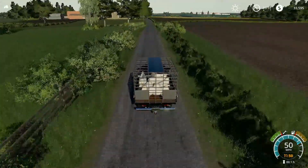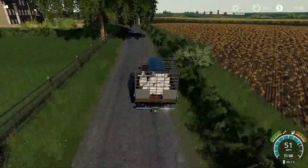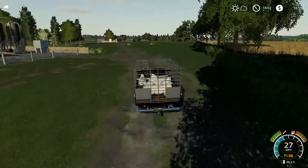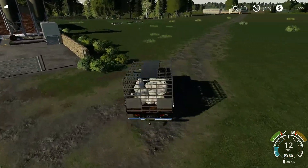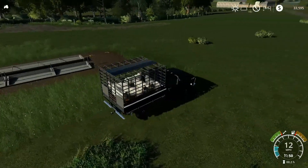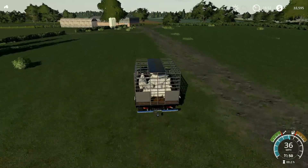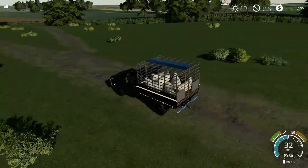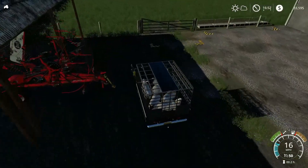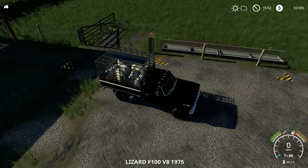The sheep pasture is all the way in the back. They definitely fixed the brakes on this truck - the thing stops on a dime now. This is the pig pasture I put in. They'll roam freely with just a food and water trough. They won't need straw because they're free roam, but they also won't give us manure or slurry - there's a trade-off. I'm going to go with black and white on everything - black and white pigs, black and white cows.